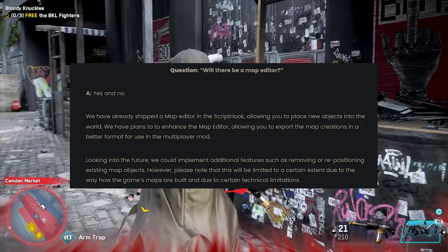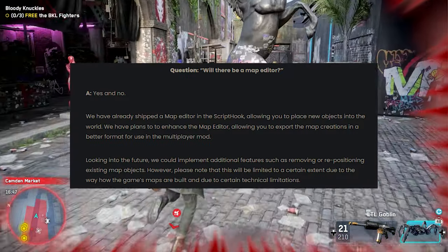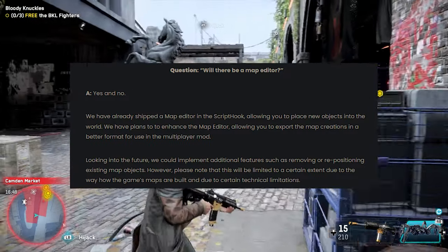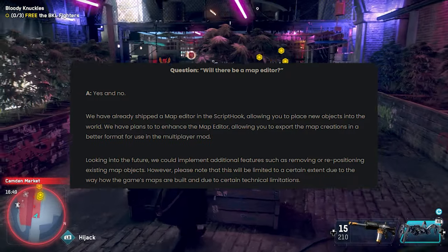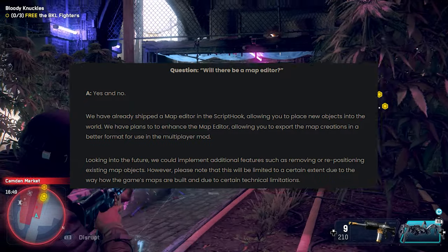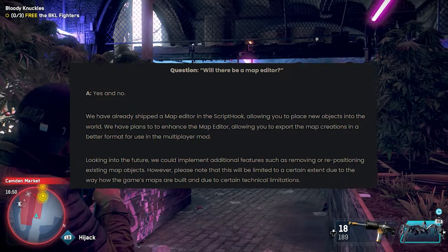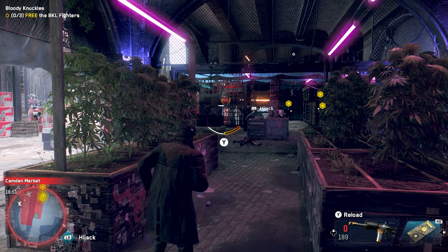Will there be a map editor? Yes and no. They have already shipped a map editor with the script hook, allowing you to place new objects into the world. They have plans to enhance it, allowing you to export map creations in a better format for use in the multiplayer mod. Looking further ahead, they could implement features such as removing or repositioning existing map objects, though this will be limited due to the way the game's maps are built and certain technical limitations.